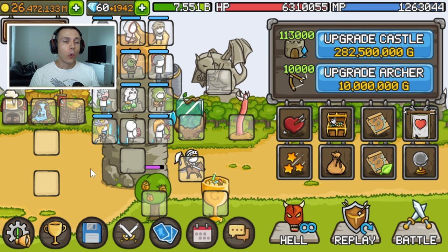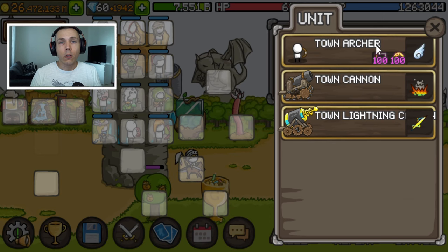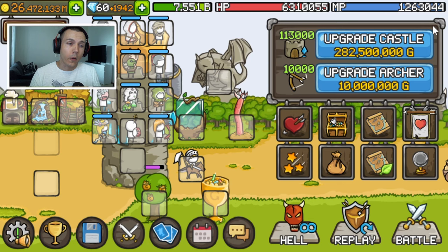Lately I've been seeing a lot of people having an issue where they suddenly lose the town archers. The town archers disappear after they are switching decks or something like that and they cannot equip them — they don't have these small boxes over here which would normally allow you to re-equip your town archers or switch to town cannons or whatever.